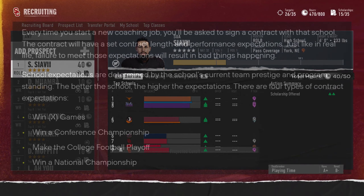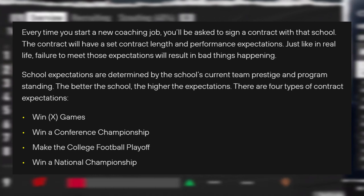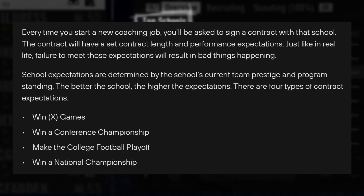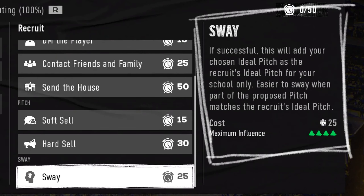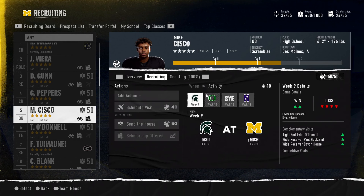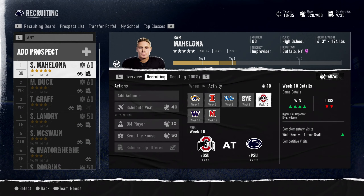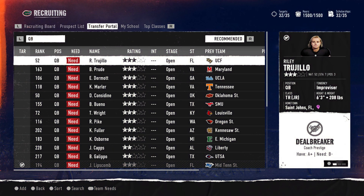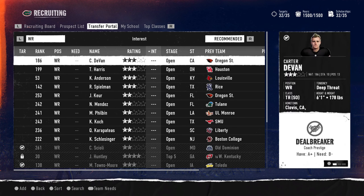When you start your dynasty as head coach or coordinator, you sign a contract with a school. They give you expectations based on that team's prestige level, and you must maintain a certain level of job security or you'll get fired. Winning games, conference championships, making the college football playoffs, and winning national titles help job security, while losing to rivals and going on losing streaks will put you in the hot seat.